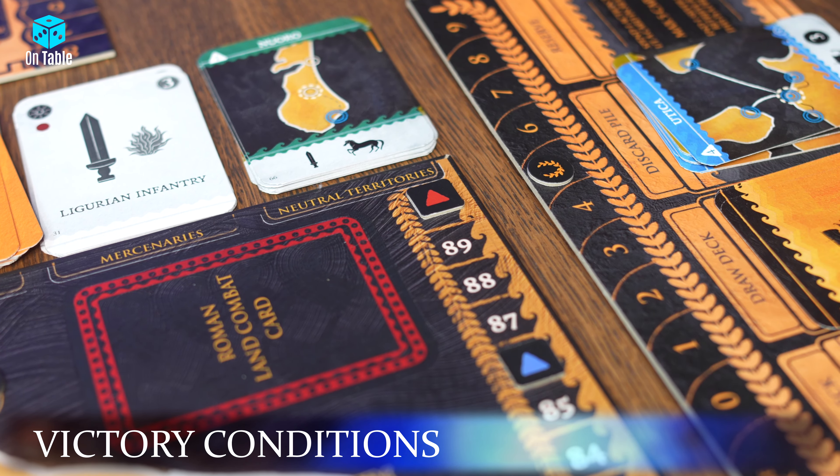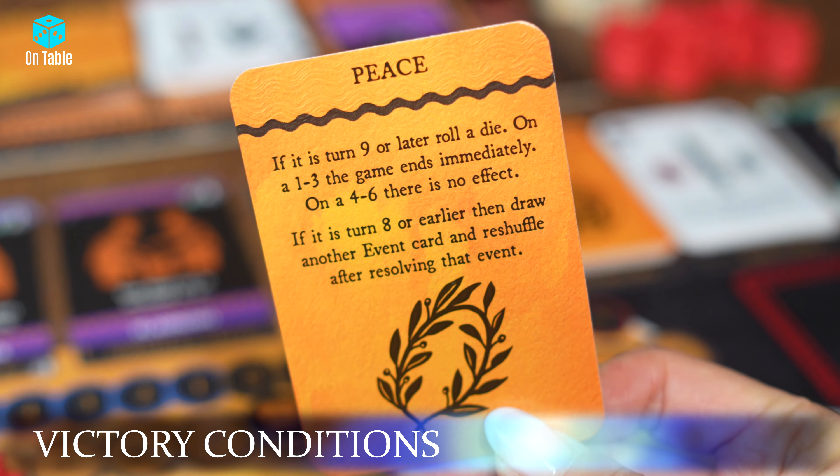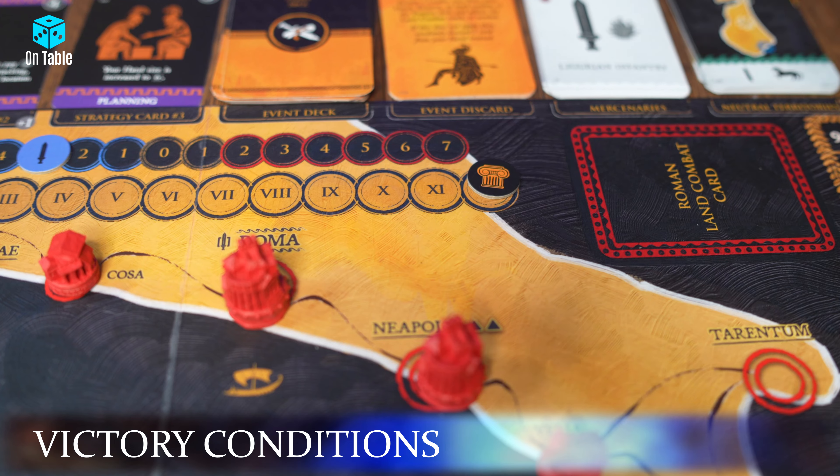Another condition to ending the game is when a player reaches 8 prestige points, as indicated on their player board, or accumulates 90 victory points. The game also concludes if a peace card is drawn from the event deck, or after 12 rounds, which is tracked on the round marker on the main board.